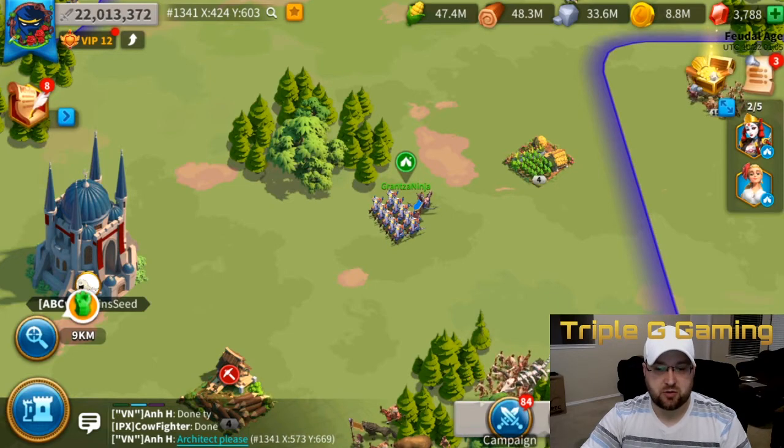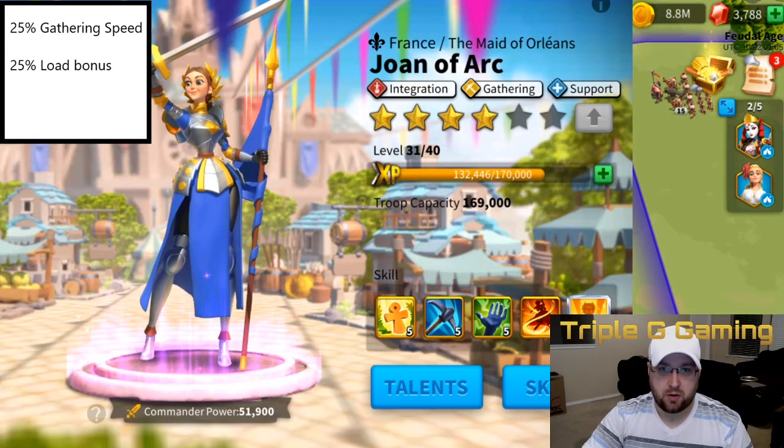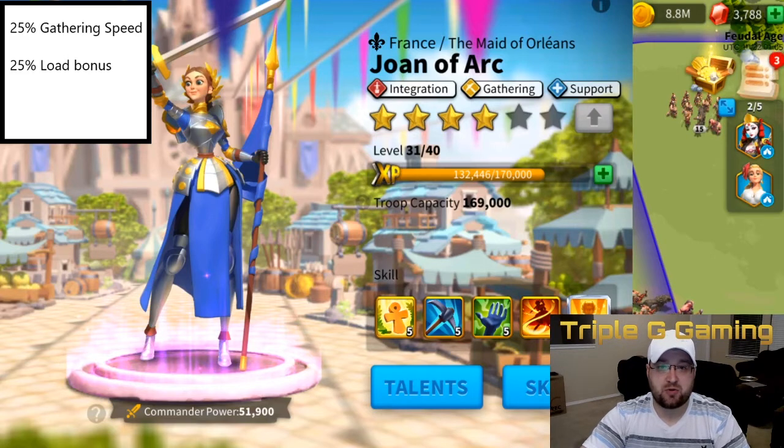If you look on my screen, you're going to see a couple different things. The highest level gatherer — and I'm starting with epics only, just so everybody knows — is Joan of Arc. She has 25% gathering speed and a 25% load bonus. Joan of Arc is also really popular because she has a lot of support tree skills, so she helps a lot in battlefield situations as well.